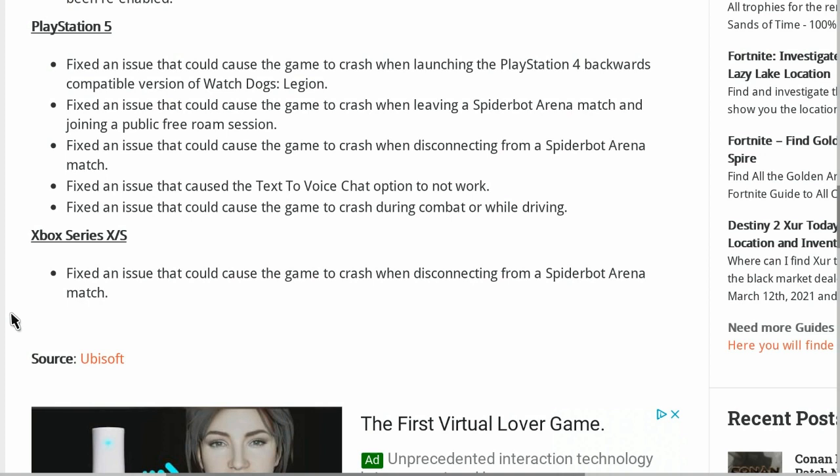They fixed an issue that caused text chat to not properly work on PlayStation systems — text chat has been re-enabled for the PS5. They fixed an issue that could cause the game to crash when launching the PS4 backwards compatible version of Watch Dogs Legion. They fixed an issue that could cause the game to crash when leaving a spider bot arena match and joining a public free roam session. They also fixed an issue that could cause the game to crash when disconnecting from a spider bot arena match.